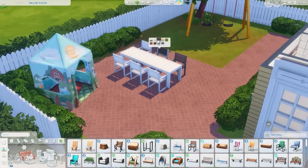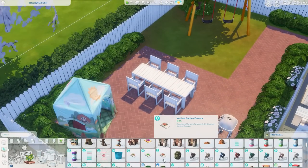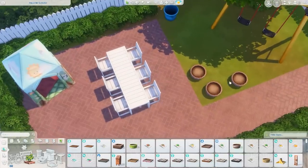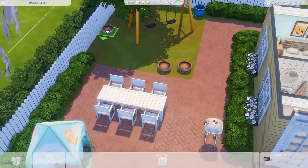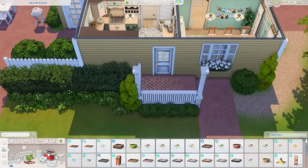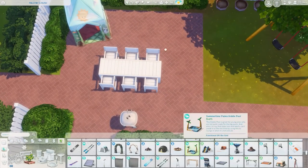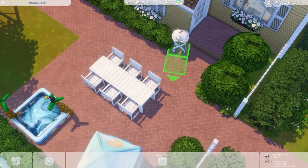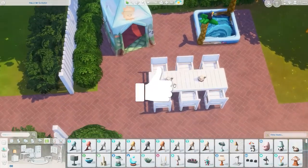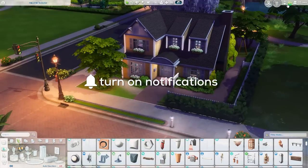Back outside now, working on the backyard. I have the play tent, a couple of planters, a barbecue, a big table and chairs, swing sets — just a couple of activities for your sims to enjoy. There's also a trash can and a toddler pool. I think that's such a cute item from Seasons; sims older than toddlers can relax in it too. Just adding some exterior lighting and then we'll be heading into screenshots. I really hope you enjoyed this — give it a thumbs up, subscribe, and click that bell. Thanks for watching, bye everyone!